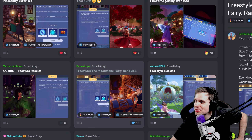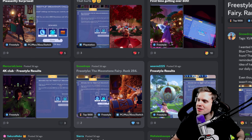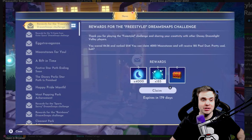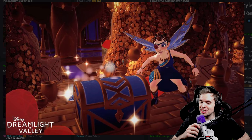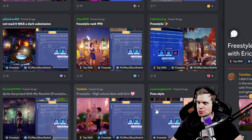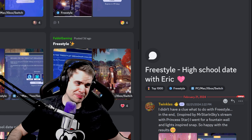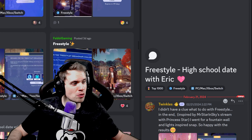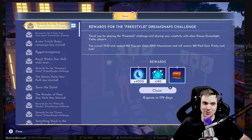Moonstone Fairy by Snowdrops — wanted to do a theme around coveted blue chests. Tags are 10 and 10. Got the idea of having a moonstone fairy that brings the chest, reminded of the tooth fairy. Rank 254 — that is very high. Such a cool idea, that looks amazing. I'm glad to see an original, out-of-the-box photo doing well. Congratulations. Twinkles — high school date with Eric. Inspired by a fountain wall and lights, so happy with the results. It does look good. But let's be honest: Eric is the reason you got this many moonstones. Congratulations.